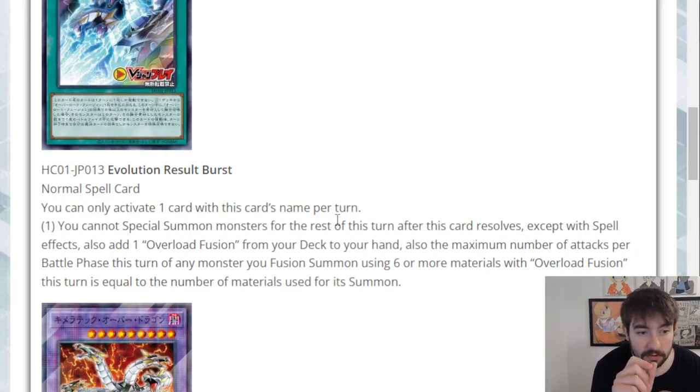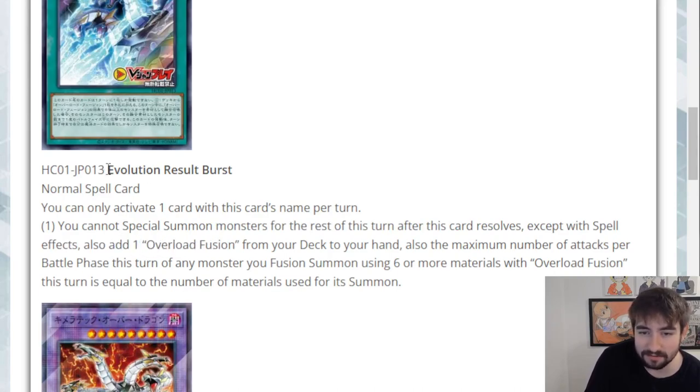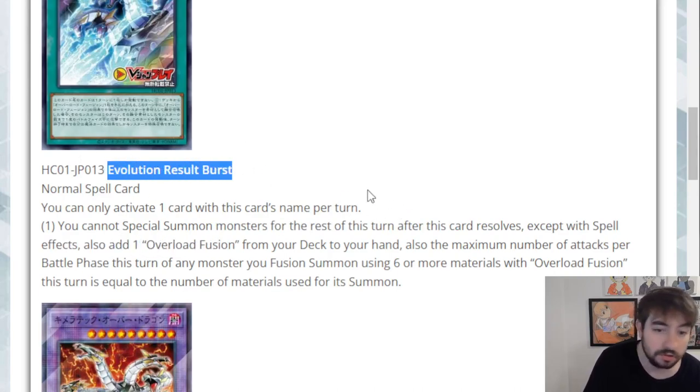Theoretically if you could banish six cards to fusion summon using Overload Fusion, you're going to OTK your opponent. Long story short, this card just searches Overload Fusion, although you can't really sequence it interestingly — it always has to be the last card you're using, making sure you're not summoning anything else, so you can still resolve the Overload Fusion. It's definitely an anime card, super clutch, but it doesn't even have 'Cyber' in the name so it's probably not searchable by Cyberload Fusion, which is kind of lame.